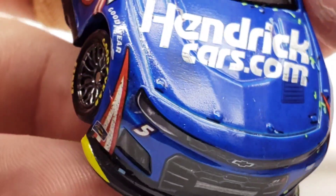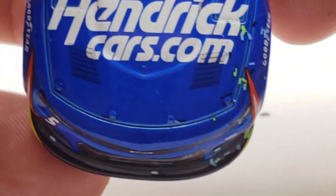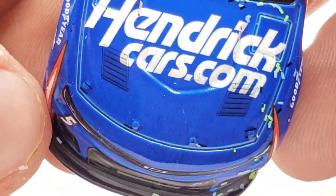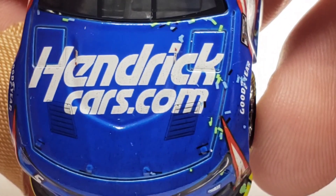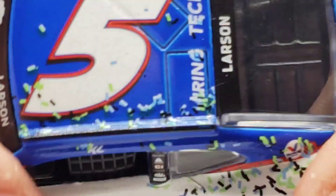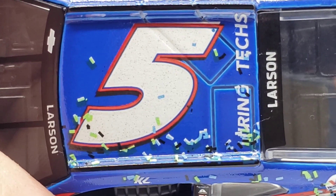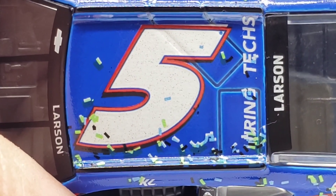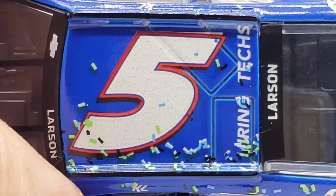Something looks off with that front end. If you look at the decaling — this is the left side, pretty sure this is the more accurate side — and then it's like super up and over the hood. I don't know if that's supposed to be that way but it looks a little wonky. Got the Chevy bowtie and Larson there. Got the number five with some more confetti sprinkled onto the left side. Got HiringTech right there. A little bit of race wear in the number five. Got Larson on the rear name banner.